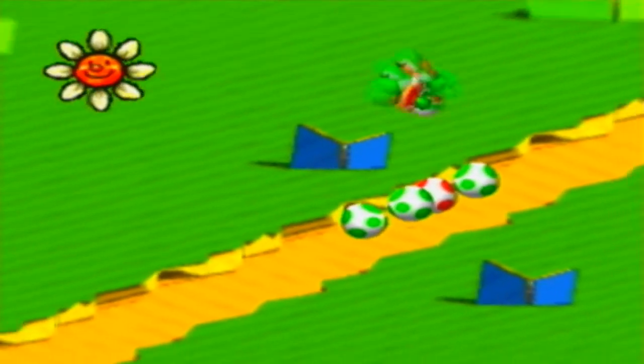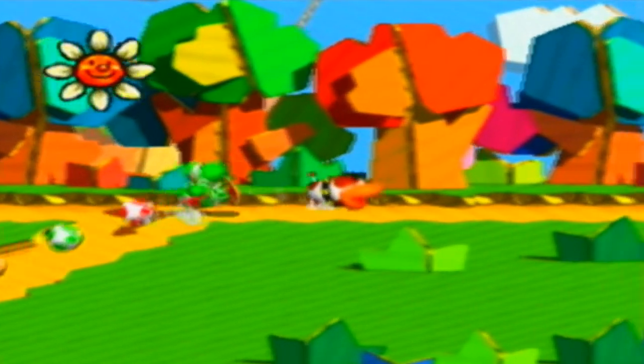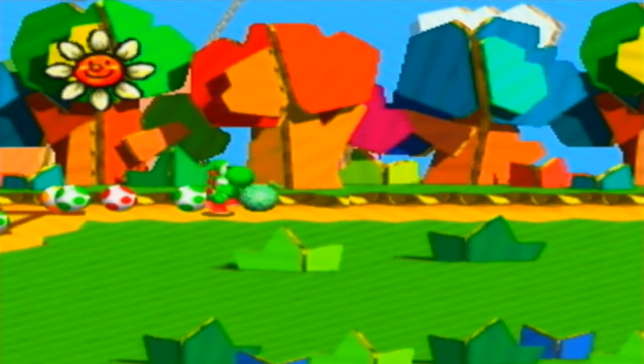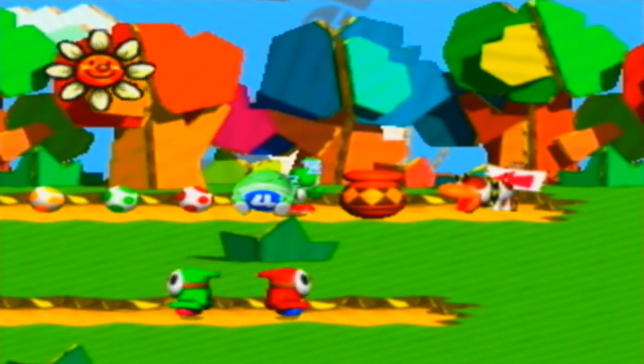Poochy does it for you so you don't even need to sniff around. Here is where a block is — you can hit it with an egg and open it, and there's the last heart of the level. Thanks Poochy, you are the dog. And you just get a random free melon right here. This is the end of the level.